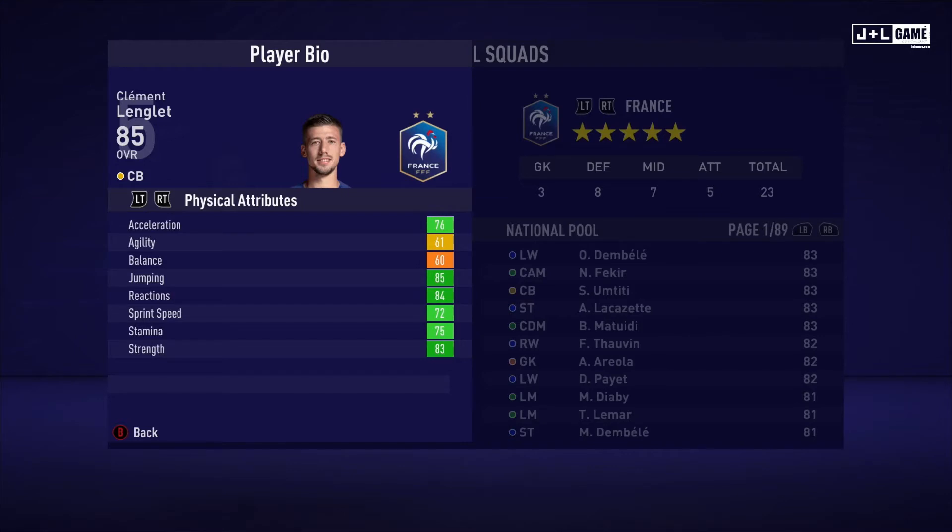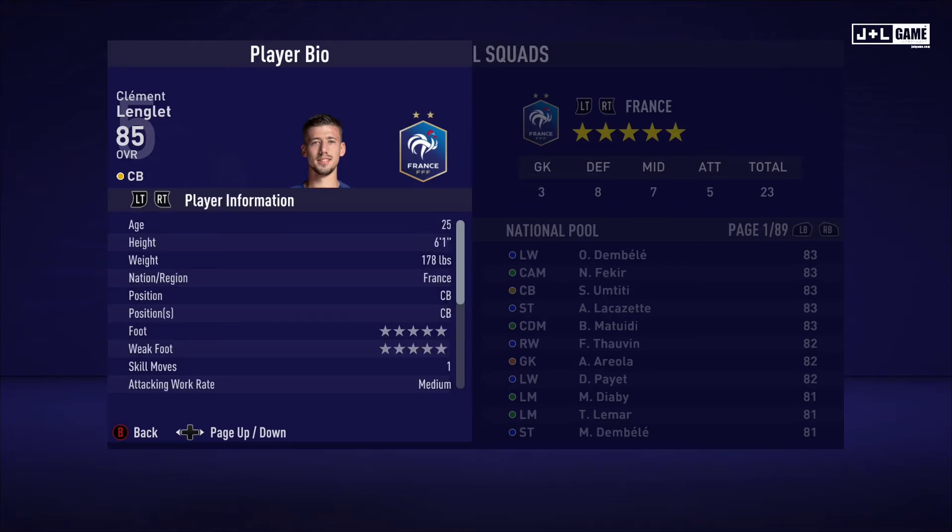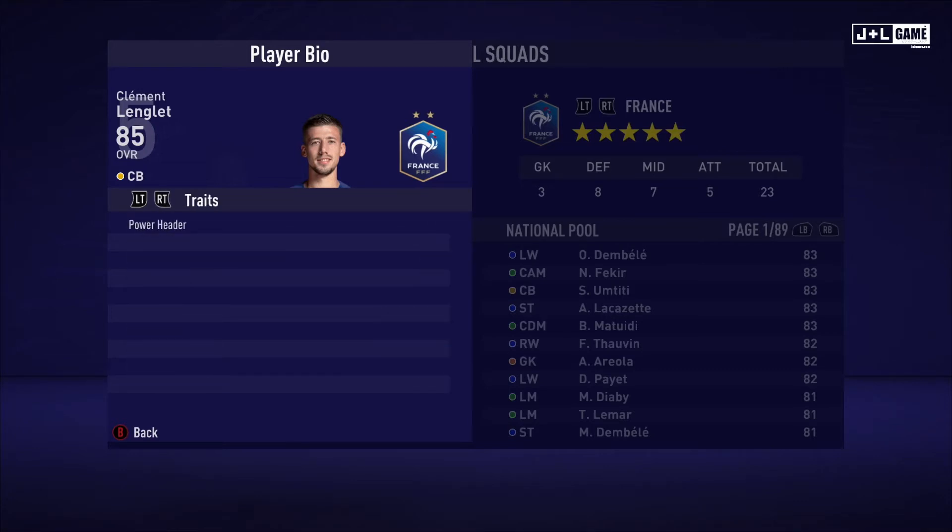Next up we have Clement Lenglet. Physical attributes are looking good, mostly in the green, one yellow and one orange. Mental attributes are mostly green with one orange and one yellow. Skill attributes mostly in the green, with some red and the rest being orange. Here is his player information and his traits — one trait available.